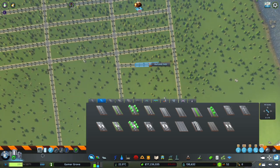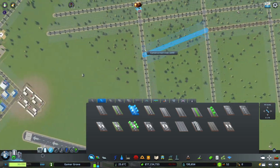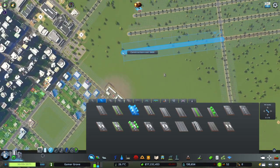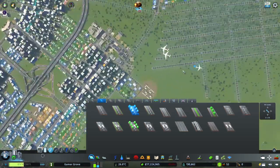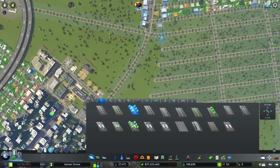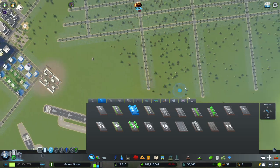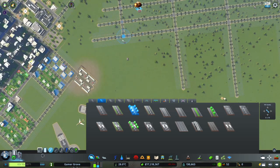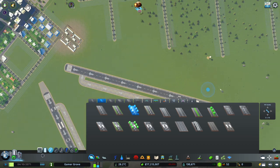I think we may have overshot how big we need this area to be, but for the moment I'm still just going to roll with it and see how it looks. We may just make it smaller. And I might also put in another one of these straight lines right here to kind of make driving around town a little bit easier.